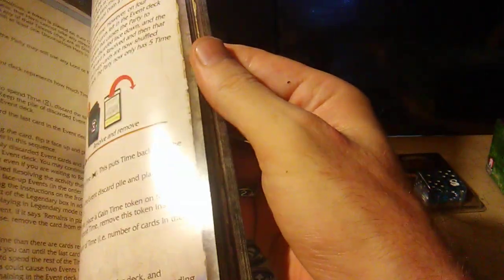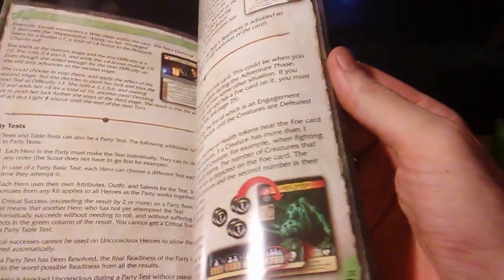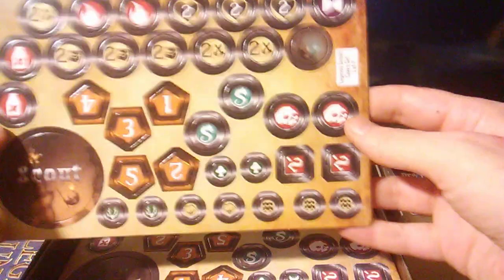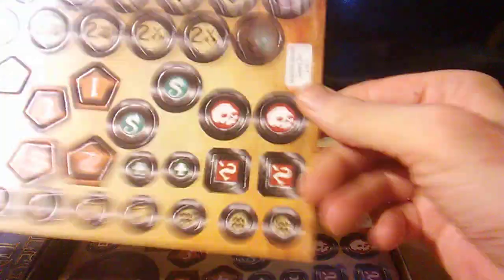Suggested hero builds. All right, let's see what else we got. All the punch-outs — it's pretty thick cardboard there.